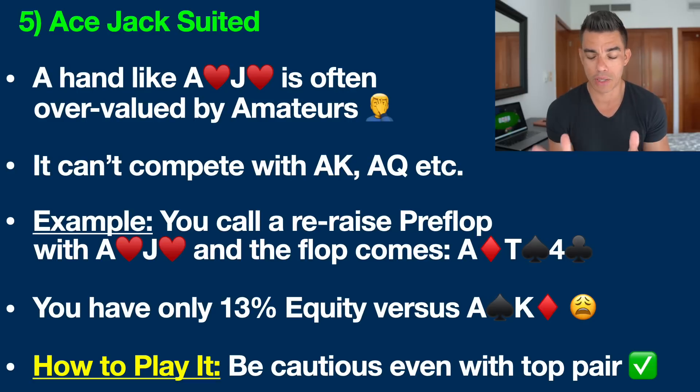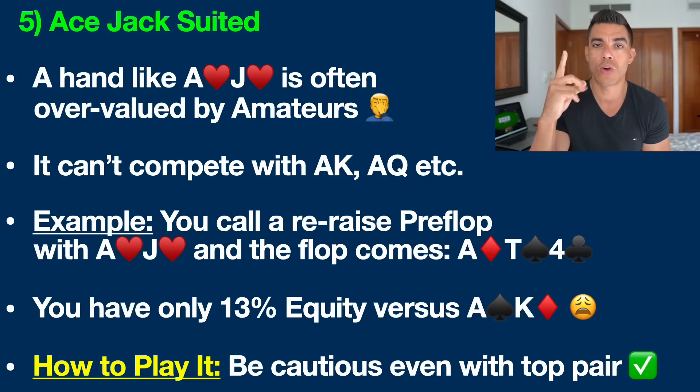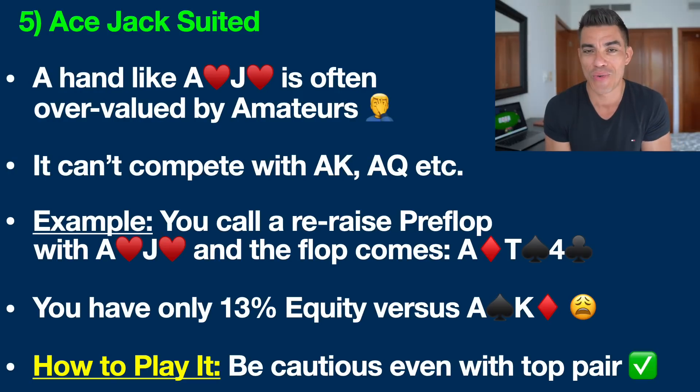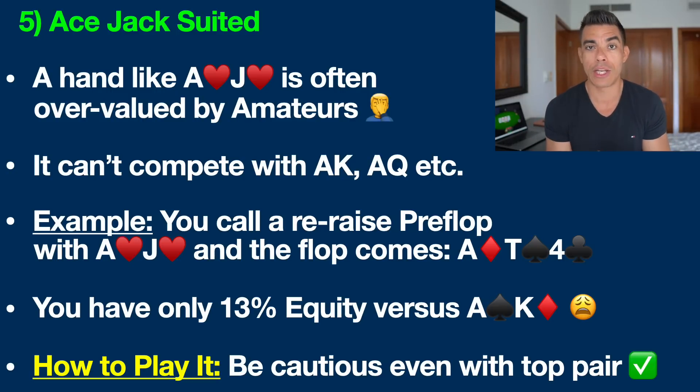Let me give you an example. You call a raise preflop with ace jack of hearts. Nice hand, but we need to play this hand cautiously. Flop comes down with the ace of diamonds, ten of spades, and four of clubs. If you're up against any decent, regular thinking opponent who is watching videos like this, and there is any kind of big action — say a raise and a re-raise on the flop — it is very likely that one of these players is representing a hand like ace king or ace queen. And if they have one of those hands, they have roughly an 87% chance to win versus you, meaning you have just a 13% chance to win.